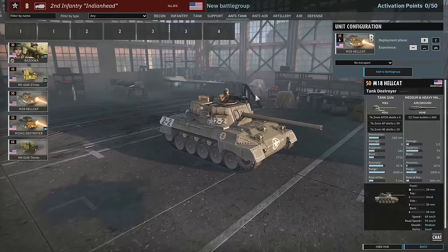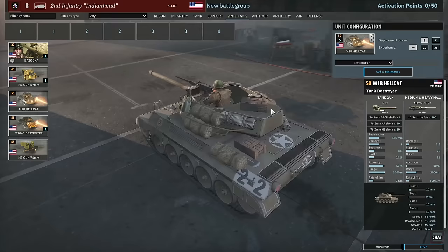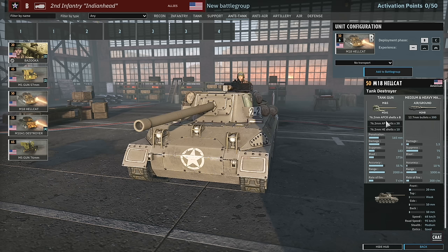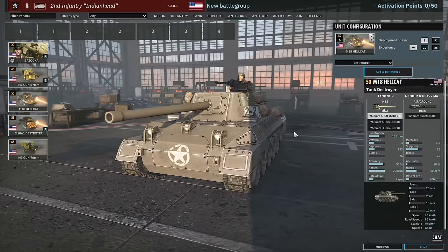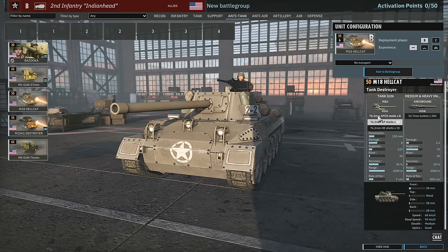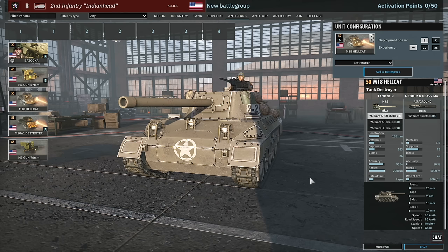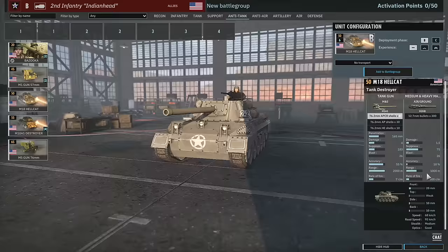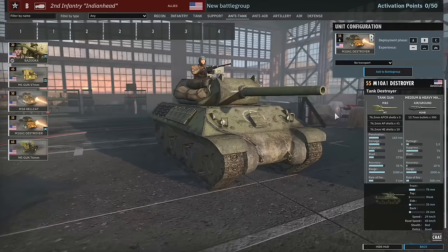Anti-tank tab — we have the Hellcat. That's the first thing I have to point out here. Looks like a very similar model to the one in Steel Division Normandy 44. The APCR has 165mm of penetration, enough to get through a Panther at closer ranges. AP shell gives 130mm of penetration. Very weak armor though — only 20mm of frontal armor. With the abundance of cheap AT guns on the axis side, I don't think these will be quite as strong as in Normandy 44, but still a force to be reckoned with at 68 km/h off-road speed.